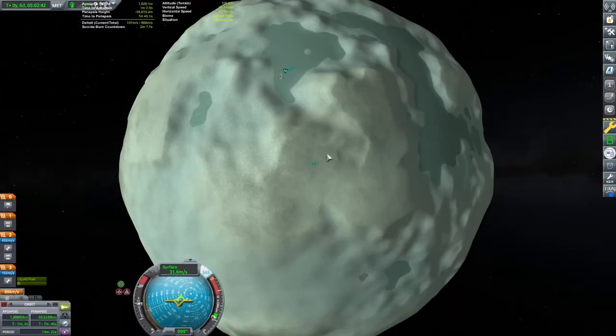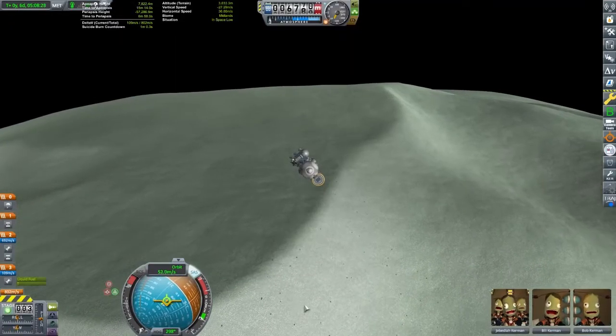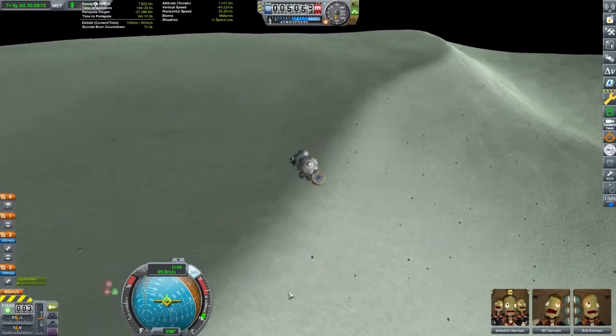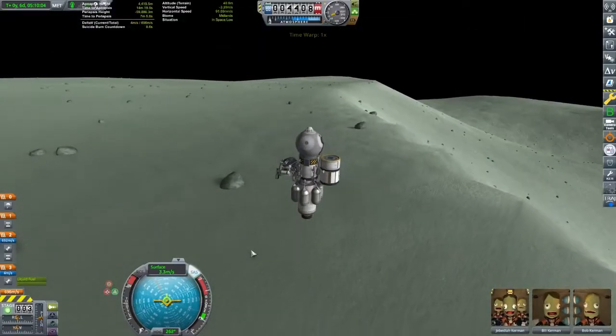With the amount of science we will get from this mission, we should be able to unlock enough of the tech tree to go do some interesting missions on other planets. If you have a recommendation for where we should go next, you can comment on this video. We are approaching our last landing site of the mission, and here we will drop the rover.